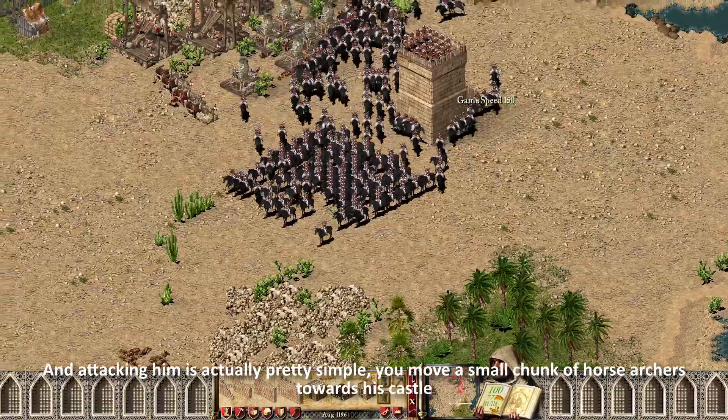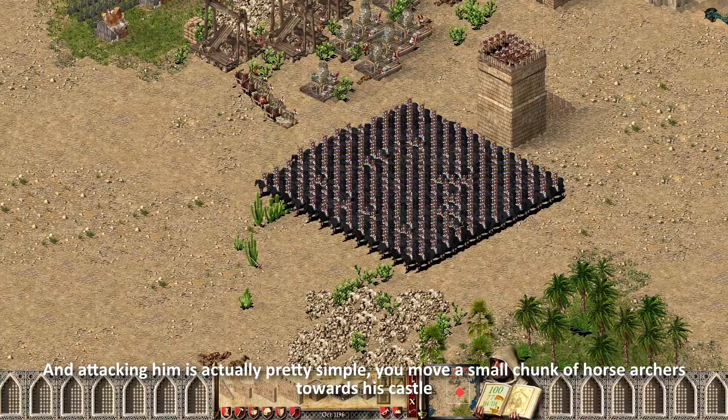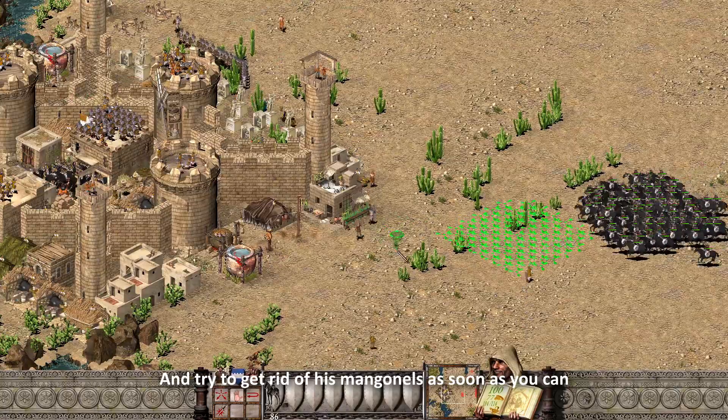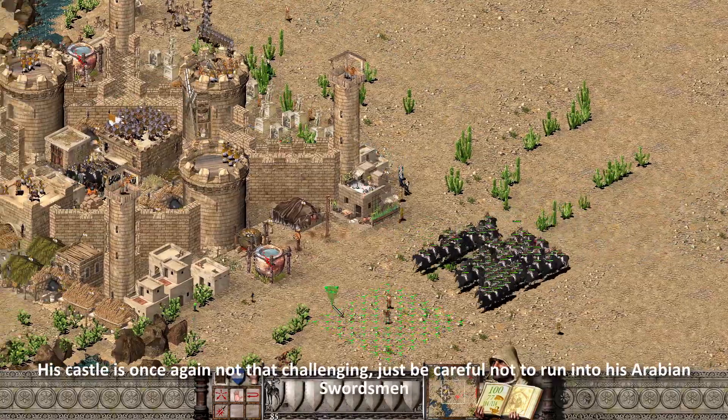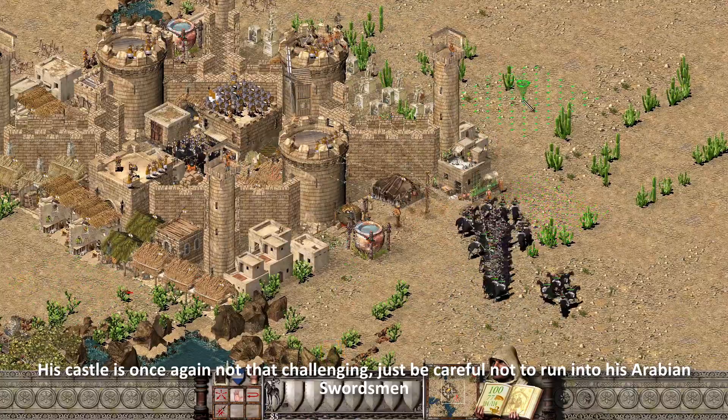Attacking him is actually pretty simple. You move a small chunk of horse archers towards his castle and try to get rid of his manganals as soon as you can. His castle is not that challenging — just be careful not to run into his Arabian swordsmen.